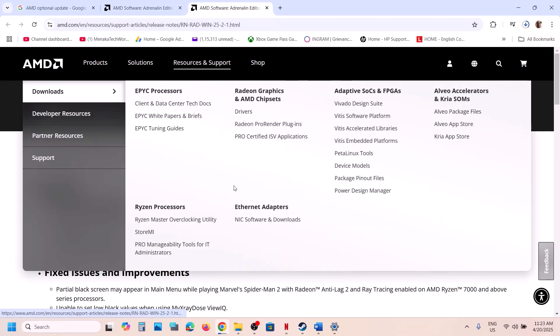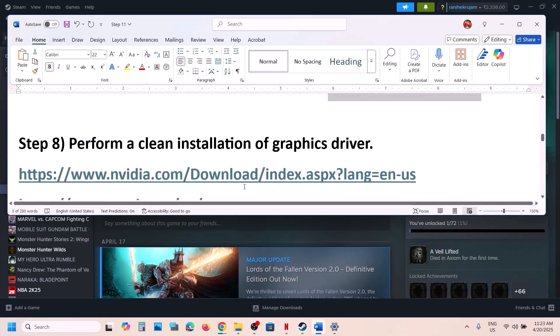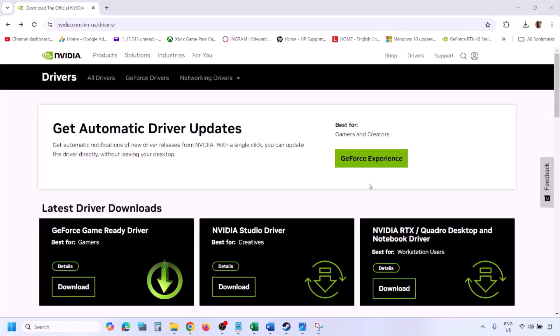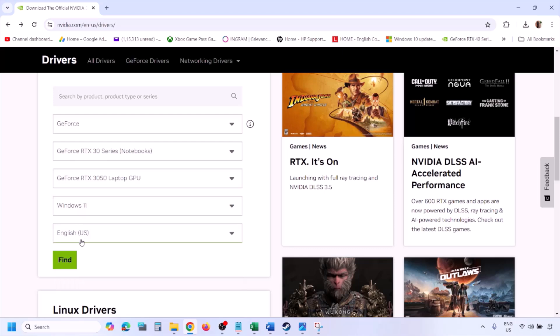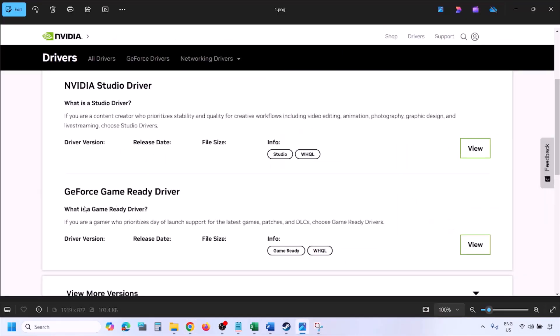The next step is to perform a clean installation of your graphics card driver. If you have an Nvidia card go to the Nvidia website; if you have an AMD card go to the AMD website. On the Nvidia website, select your graphics card from the list, select the correct operating system (Windows 10 or Windows 11), and click Find.